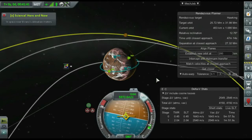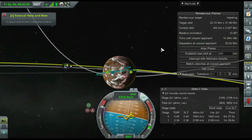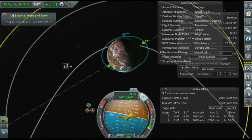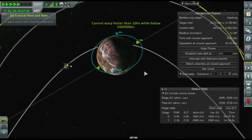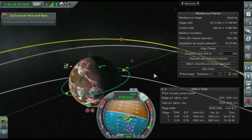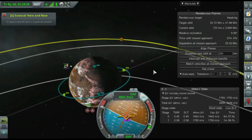Now that we're in orbit around Elcano, we're going to use MechJeb's rendezvous planner. There's a little counter that shows our relative inclination and our separation at closest approach. What we're going to do is burn up so that our apoapsis is as far out as it can be at the descending node, and then at the descending node change the relative inclination. We're now at about five degrees relative inclination to Hawking, whereas before we were close to 30 degrees.